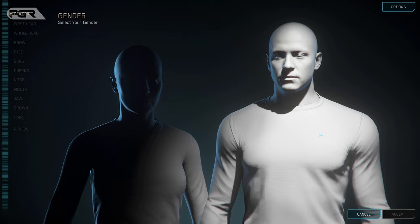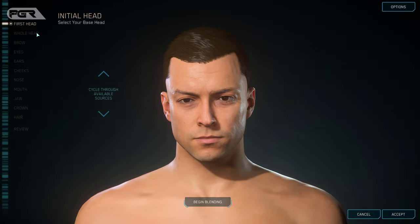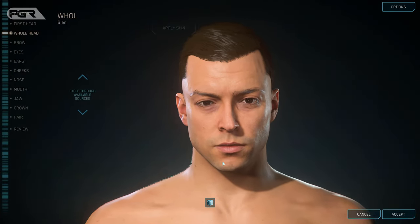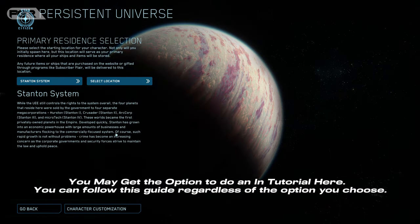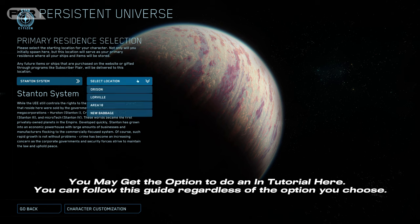Once in, you need to create a character. Once done, you need to select a specific residence. I recommend selecting Orison as most of the missions and amenities are there, but regardless of the residence you select, you can still follow the rest of this guide.